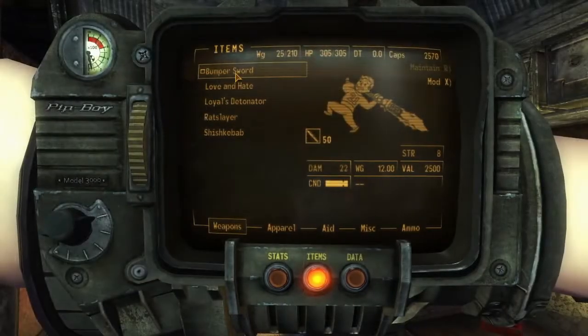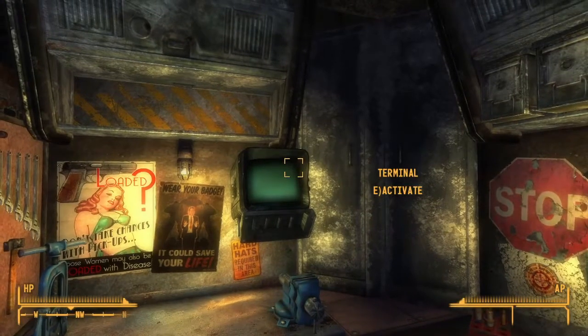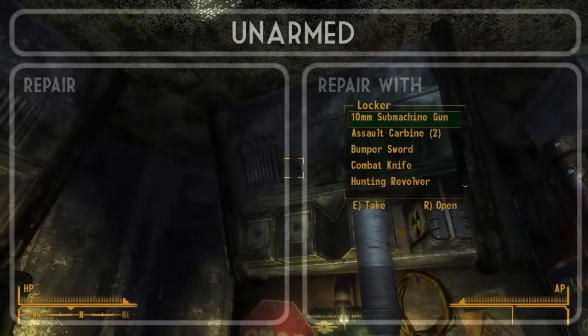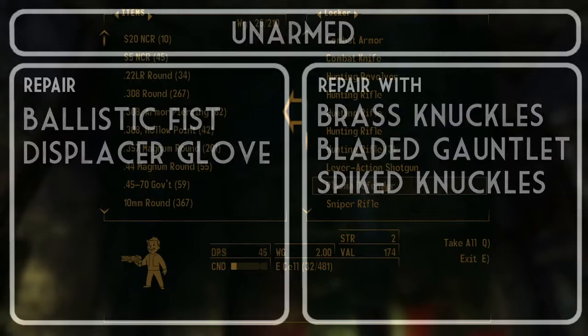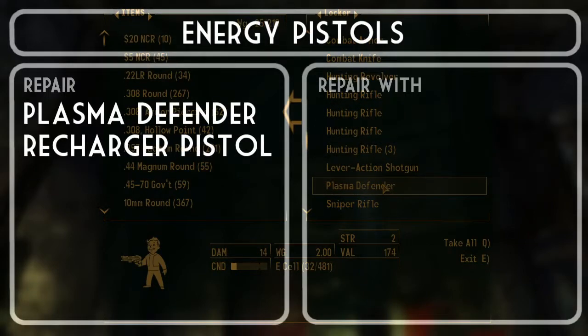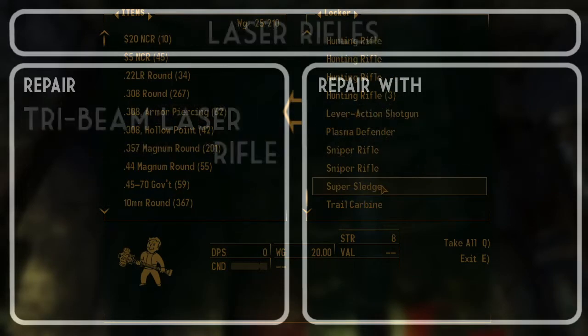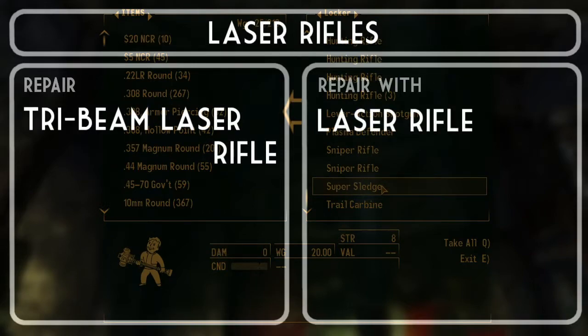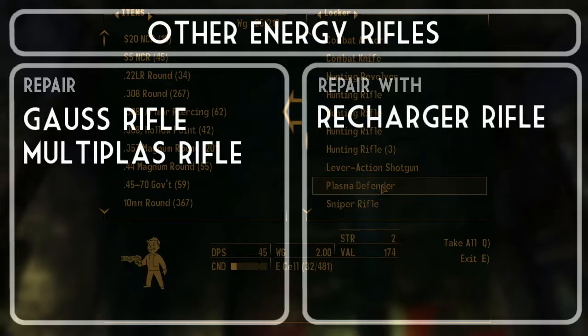I've shown you the steps involved, so I'll move through some of the other weapon categories more quickly — this isn't a fully exhaustive list, but it covers the most common cases. The unarmed weapons ballistic fist and displacer glove can be repaired with brass knuckles, bladed gauntlet, or spiked knuckles. A plasma defender or a recharger pistol can be repaired with a laser pistol or a plasma pistol. A tri-beam laser rifle can be repaired with a regular laser rifle, and a gauss rifle or multi-plast rifle can be repaired with a recharger rifle.